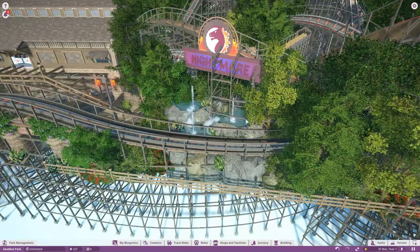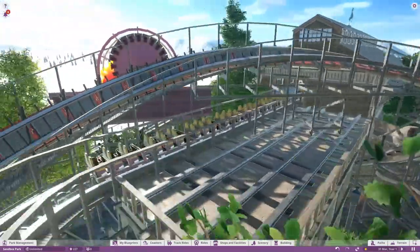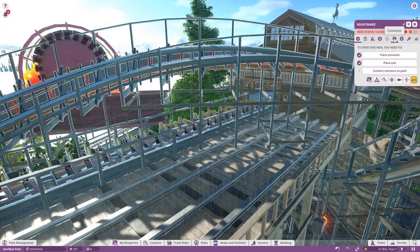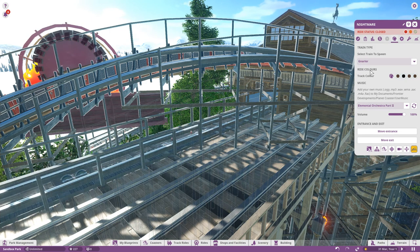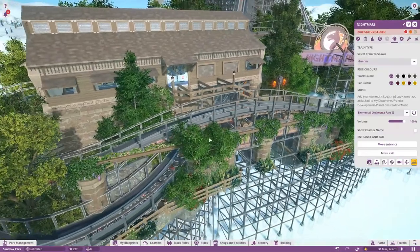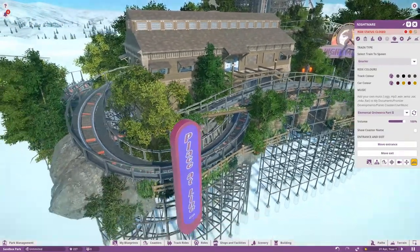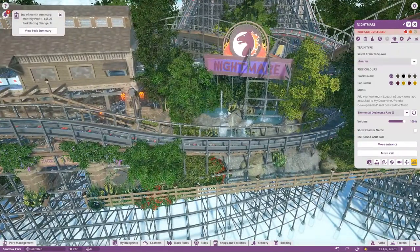The wooden coaster does allow you to change from the Monster to the Nala, so I'll just show you that one. I do like this ride design, by the way — Nightmare, which I got from the workshop. So there's Monster, and there's Nala. Don't forget, the steel hybrid coaster is not a true wooden coaster, so that's not going to be on this particular track type. But you do get some options, at least.